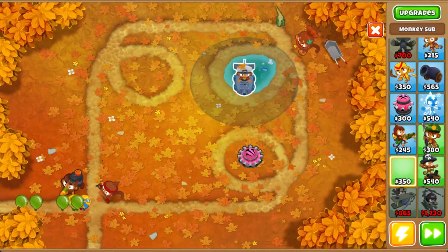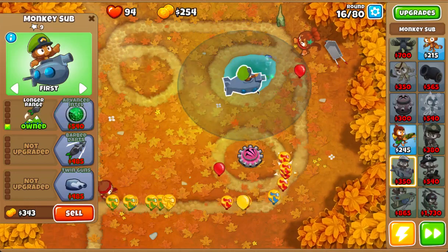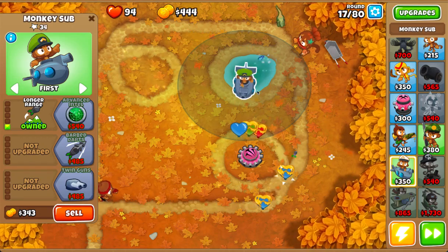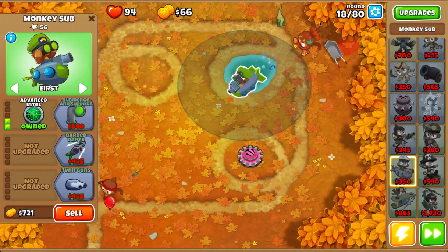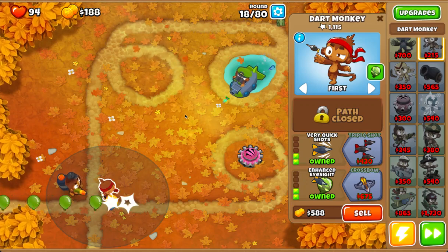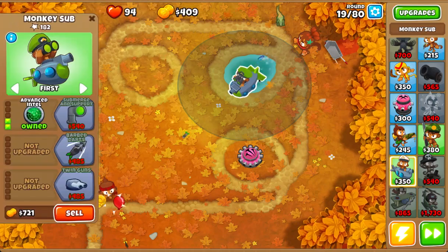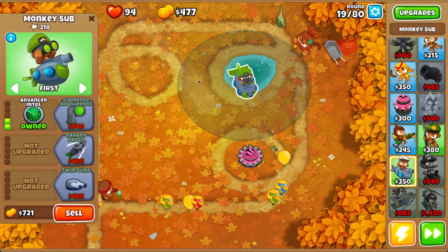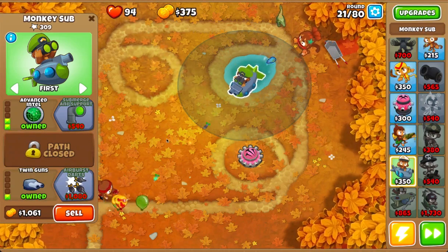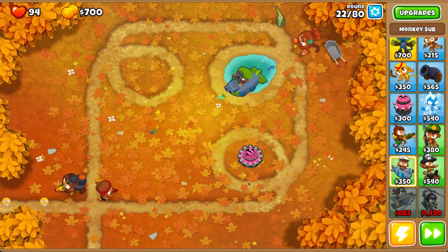Submarine monkey — long range. I need Advanced Intel. Boom, now I can shoot across the map. I'm pretty sure he can shoot in other balloons' — other towers' — radiuses. I just need to save up for twin guns, air burst darts, and all kinds of that stuff.